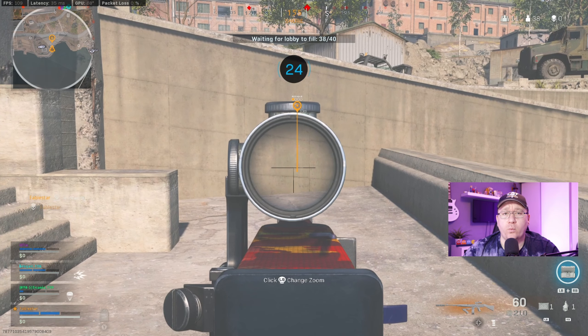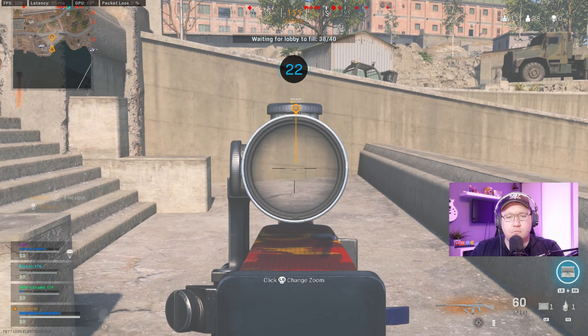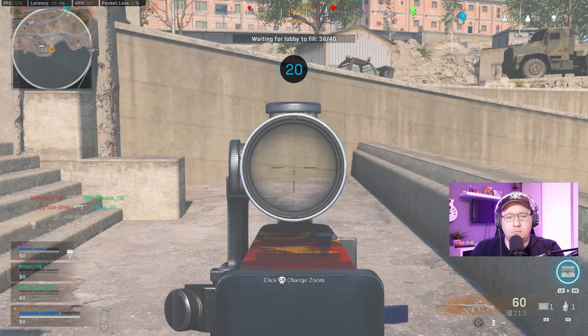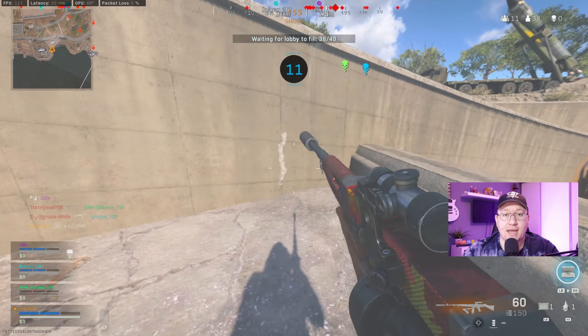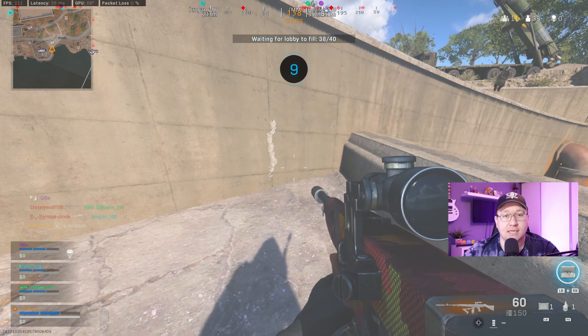First up we're going to check out the Cooper Carbine with only the hard scope attack in perk slot 1. As you can see the recoil isn't that bad to begin with. Then we're going to check out what the recoil is like after we've attached the second perk.